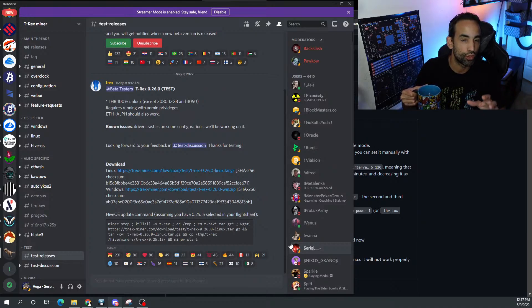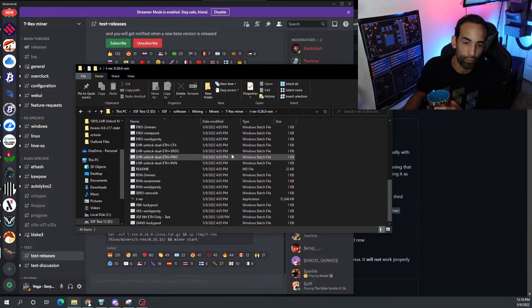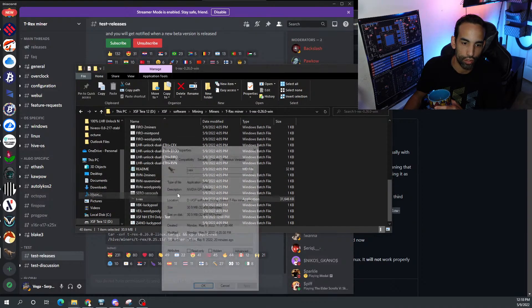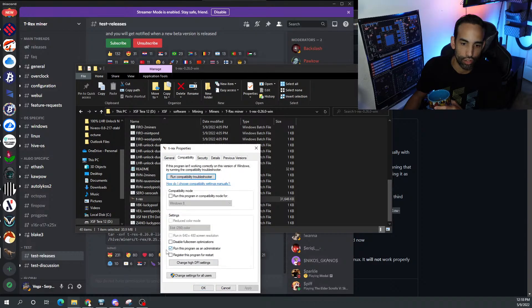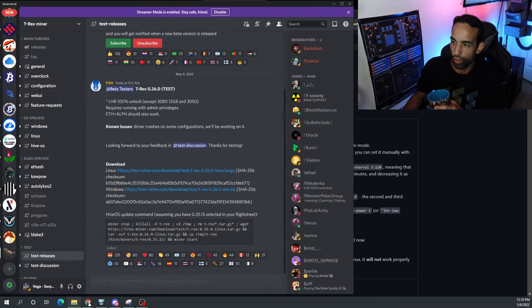T-Rex release notes: LHR 100% unlocked except for the 3080 12GB and 3050. It requires admin privileges — just like with your miners. All my miners are in a folder. Right-click the application, go to Properties, Compatibility, check 'Run this program as an administrator,' hit Apply, and then anytime you run your batch files it will run as administrator.